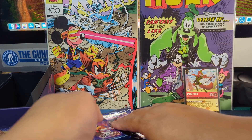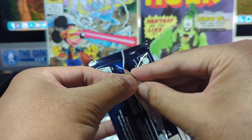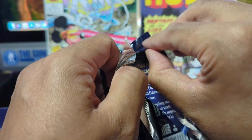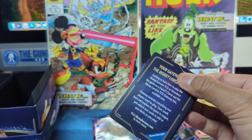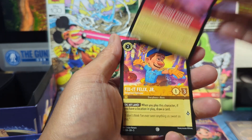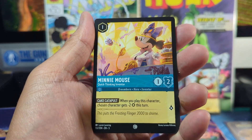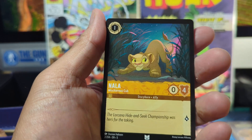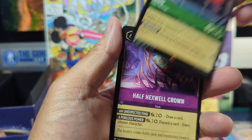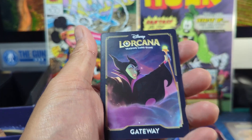Alright, next pack — got ourselves a Donald Duck. First up: Evil Comes Prepared, Fix It Felix Jr., The Knock, Night Owl Rage, Minnie Mouse, Frunk. And our uncommons: Nala, Hideaway, Scar. We got a Rare Iago. We got Half Hexwell Crown for the foil, Fix It Felix Jr., and our gateway card.